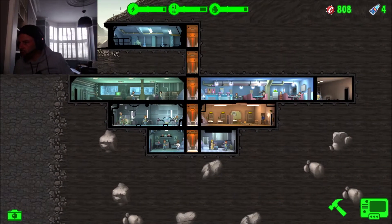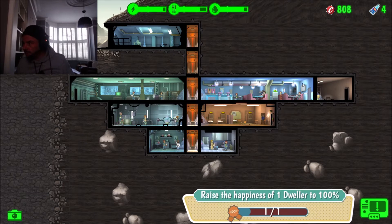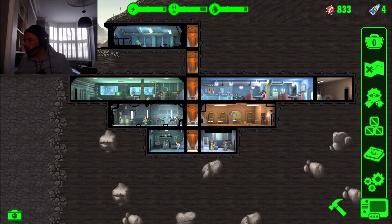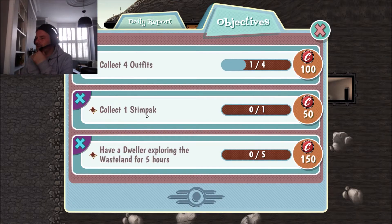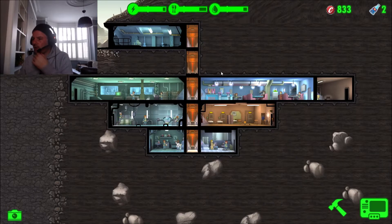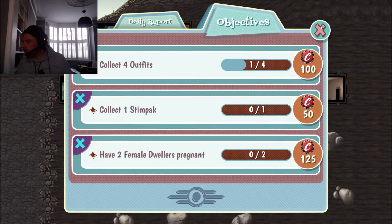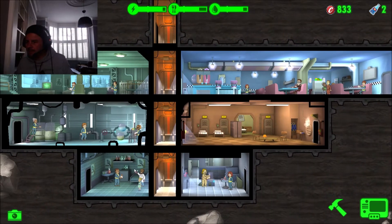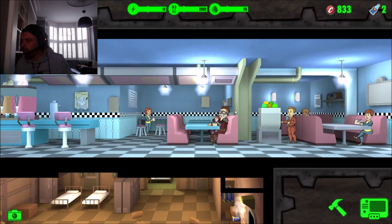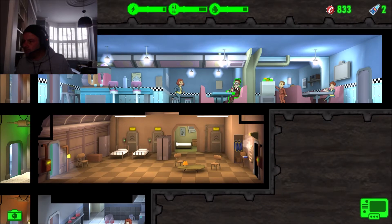We're trying to get up to 1000 caps, and I just need to increase happiness a couple more points to get 25 caps. That just happened, which is good. New achievement check: four outfits (we have one), one stim pack (we should be able to rush a room for that), and a dweller exploring for five hours. I'll use two Nuka-Colas to skip that last objective - two used, two remaining. New objective: have two female dwellers pregnant for a 125-cap bonus.